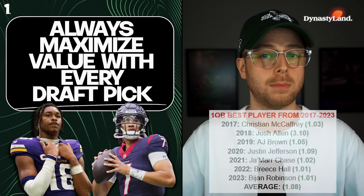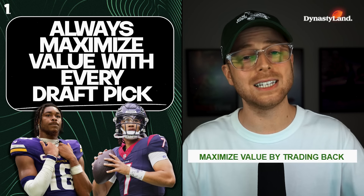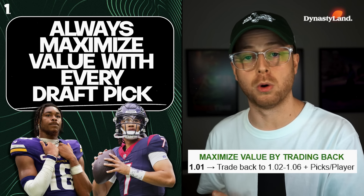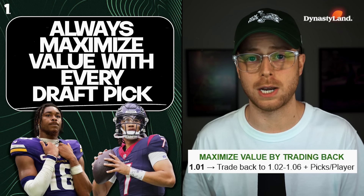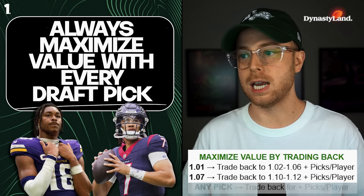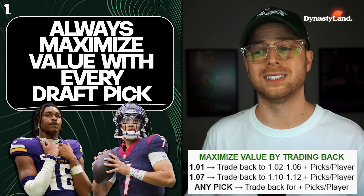So how do you maximize value in your rookie drafts? You maximize value by trading back from your pick — get the most value out of your pick and view it as an asset. Don't put a player's name on it because players bust all the time. If you have the 1.01, for example, trade back to the 1.02 or 1.06, get picks in return and players, get someone's future 2025 first. Trade back to the 1.10 or 1.12 and get picks and players you like, or use it to trade up to a different player.